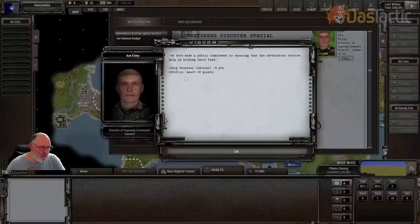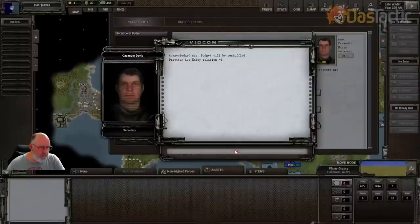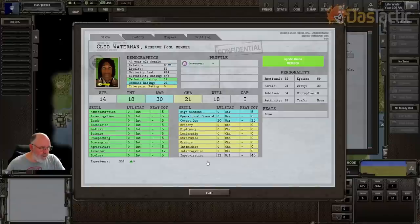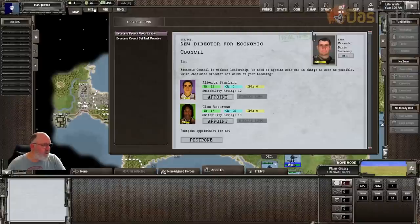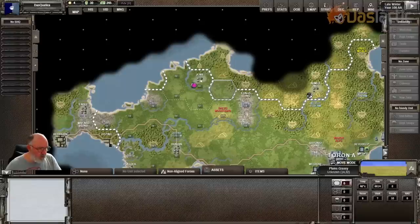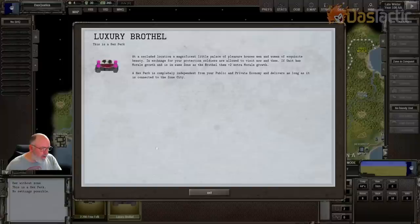National budget decisions — I'm going to reduce this down to around 55/45. New director for the economic council. I want a cap three in this role. Alberta is cap two with some skills, but not going to learn them fast enough. We've got 30 to move across. Come back to that decision in a minute. So we've trundled through here — let's press number one and we have a luxury brothel in through here, so they're protecting the brothel. This one's going to give plus two extra morale growth.